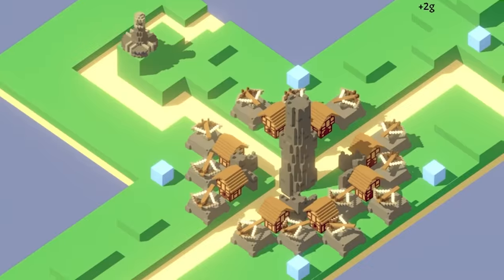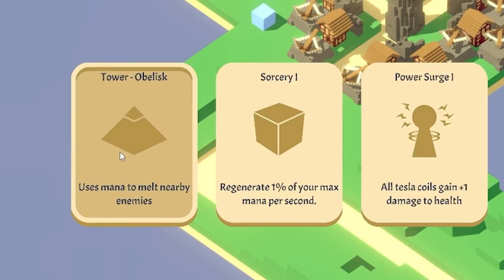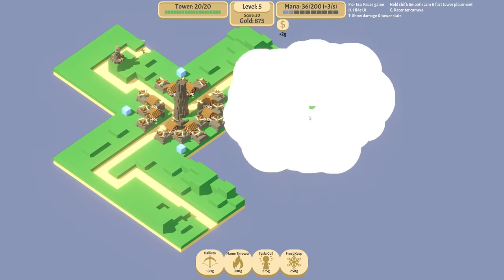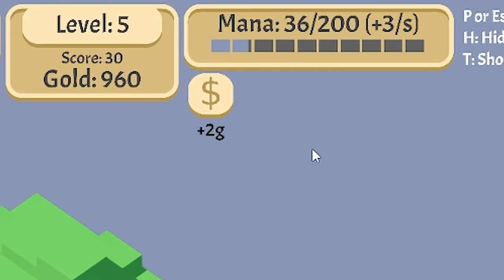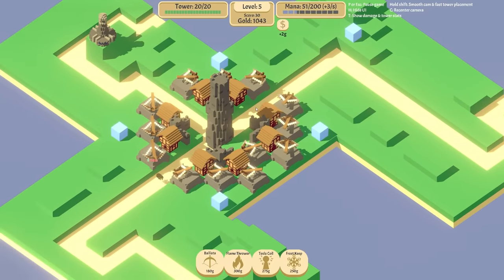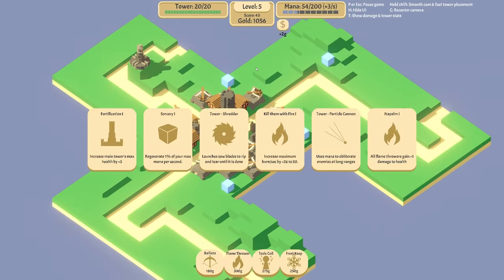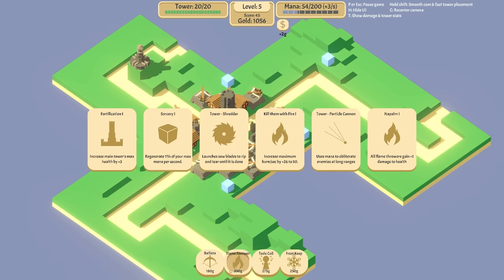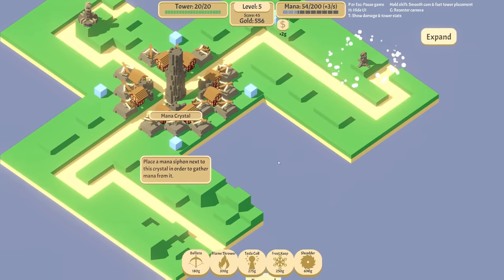We'll put that there and then maybe expand these directions. Oh look — obelisk. I do like an obelisk, but there's also frost keep. I think frost keep is probably one of the best things you can get, so I've actually got that now. We really need some mana siphon so mana isn't going up too much. Those guys are getting close as well — we need to build some more defenses. We've got a thousand gold. Do I unlock a shredder? That would be our only tower minus a ballista that will do damage without using mana. I'm going to unlock the shredder.